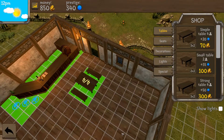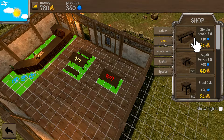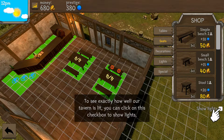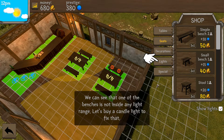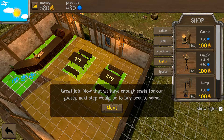I was gonna buy the strong table but I don't quite have the money for that yet. Place that there — seats, yes! And there we go. Oh, show lights — each table has to have lighting! Good to know, I did not know that. Okay, great job — now we have enough seats for four guests.